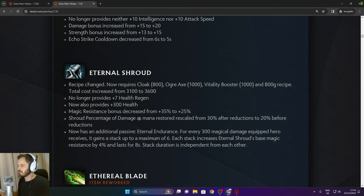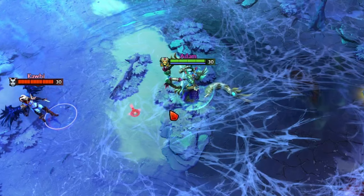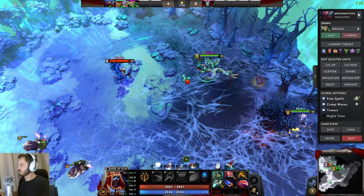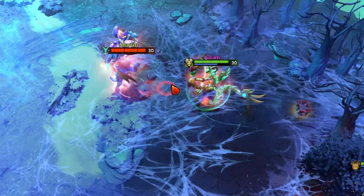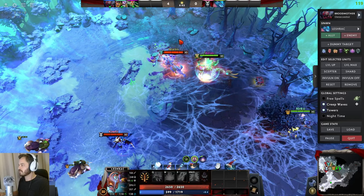Eternal Shroud's damage-to-mana is rescaled from 30% after reductions to 20% before reductions. It has a new passive called Eternal Endurance: for every 300 magical damage received, it gains a stack up to a maximum of 6, each stack increasing base magic resistance by 4% for 8 seconds. Demonstrated on Medusa — QoP's ult doing about 250 damage and Scream doing about 50. Lesh also barely damages Medusa. With this one item, Medusa is going to be very hard to kill with magic — not invincible but a lot of magic resist.